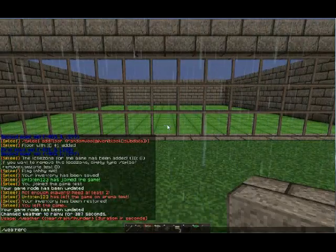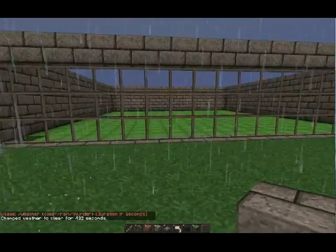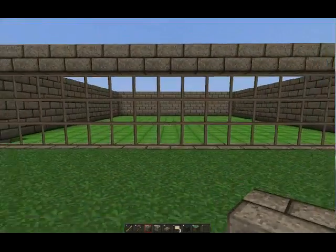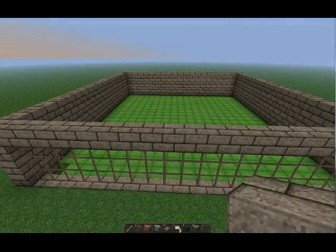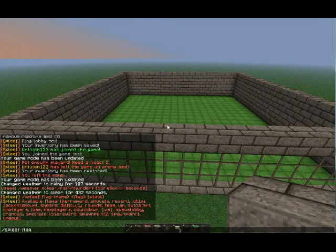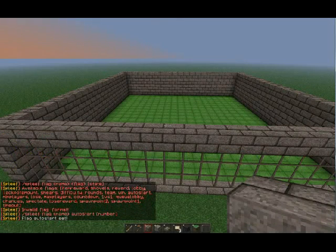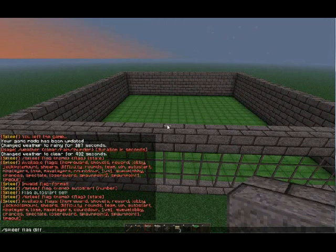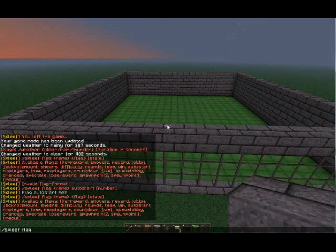Now that does work, but it might get annoying to keep typing 'spleef start.' So we're going to add a flag. Type 'spleef flag' and look at the different flags available. There's auto start and auto start number — we want it to auto start at two. You could change it to three so it auto starts with three players. There are also other flags like difficulty, which has levels one, two, and three — easy, normal, and hard — which I believe changes the haste of the game.